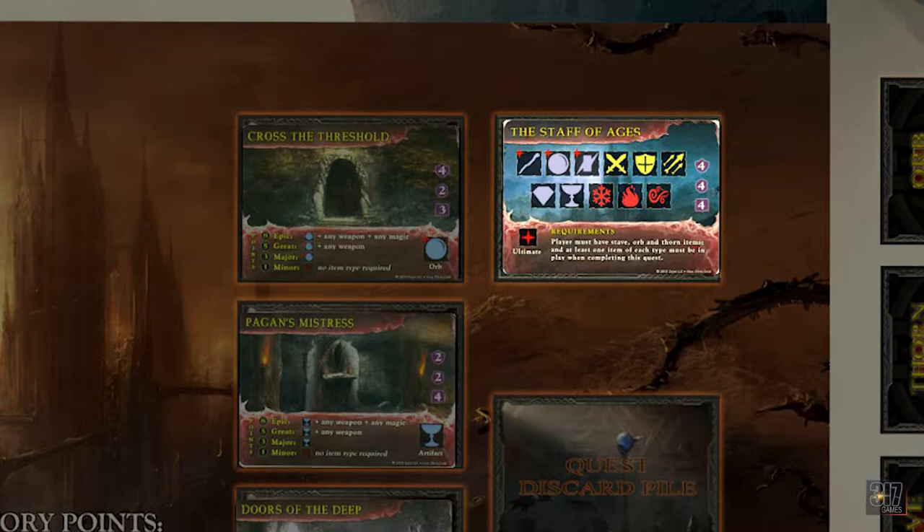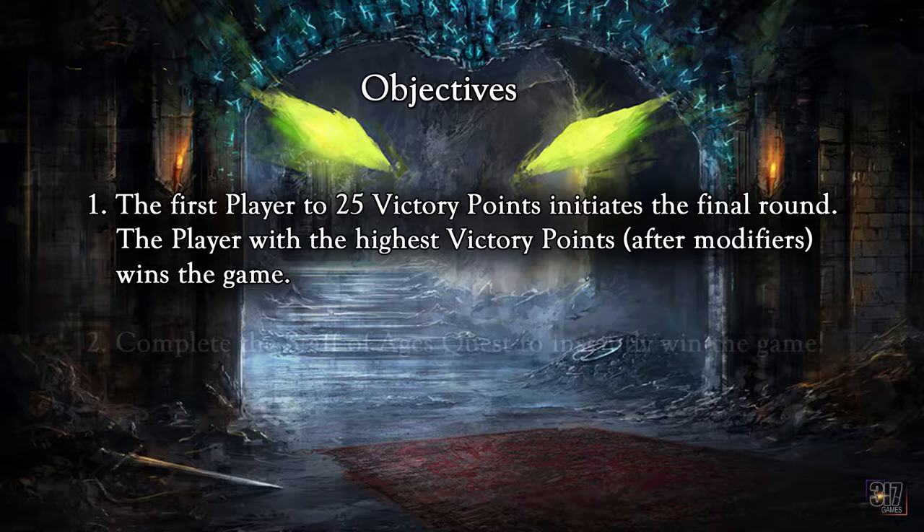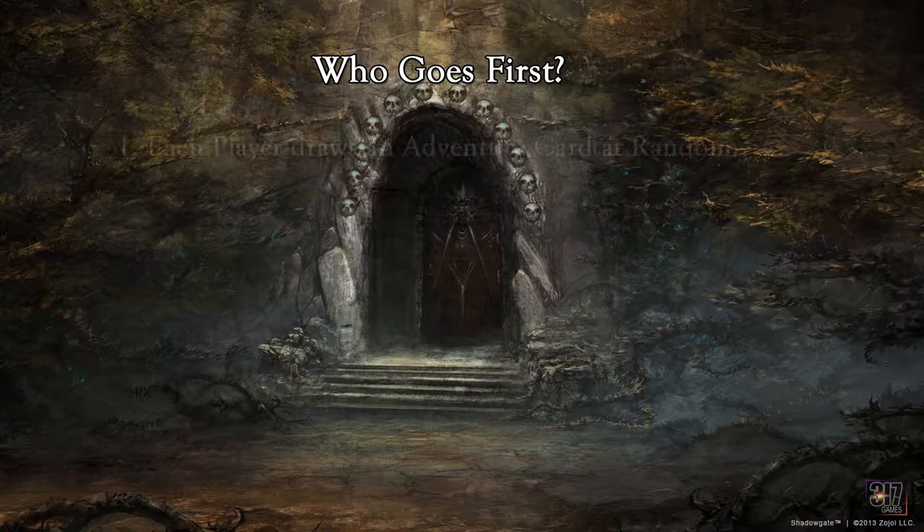The Staff of Ages quest will always be out and cannot be discarded. One of the major differences about the standard game versus the base game is that the first player up to 25 victory points initiates the last round of the game, but if you can complete the Staff of Ages quest, you automatically win the game, which is no small feat. We will talk about the Staff of Ages quest shortly. Let's go over some setup and game changes first.